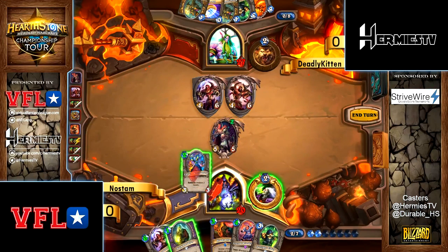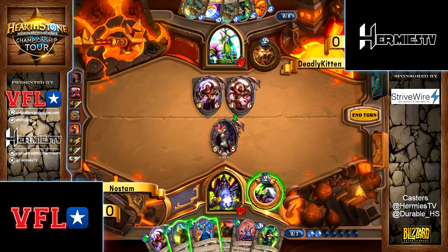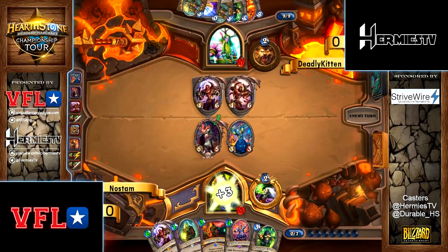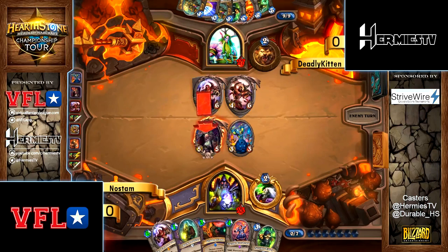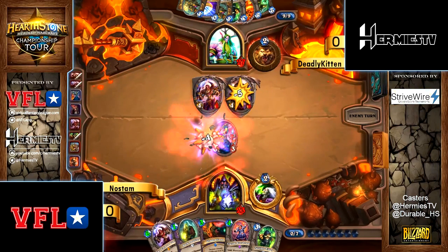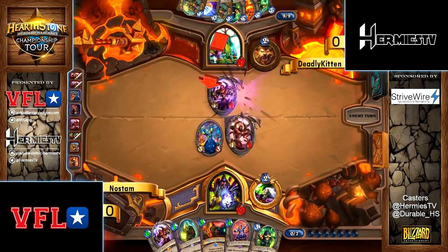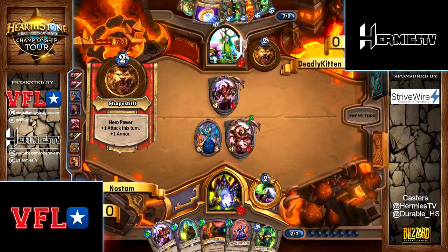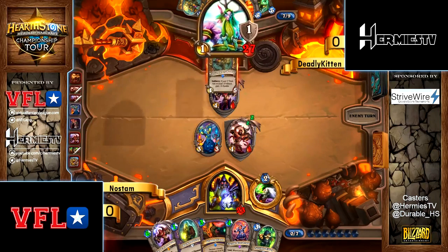If your opponent ignores it, you can just do a pretty good Shadow Flame — Farseer into another taunt next turn, then Shadow Flame to take whatever is big on the board. Emperor — no, you don't take the Emperor, you just kill him. He's just gonna use hero power to clear, probably coin Rag. I think you leave the Emperor up.